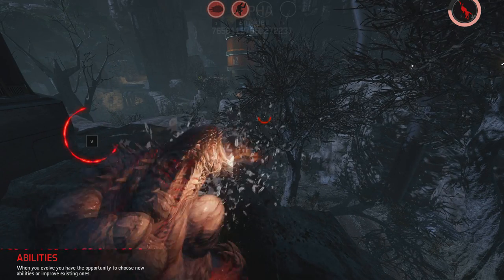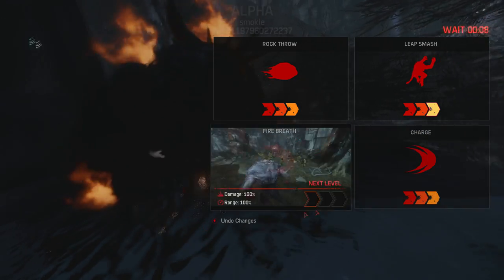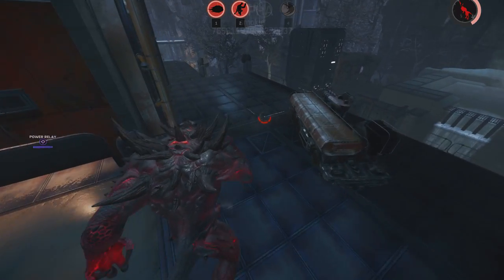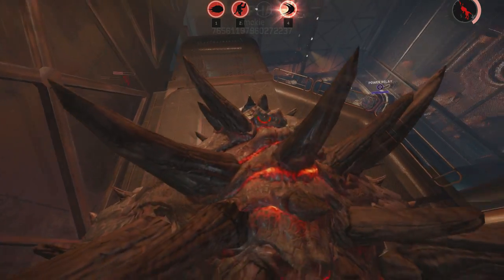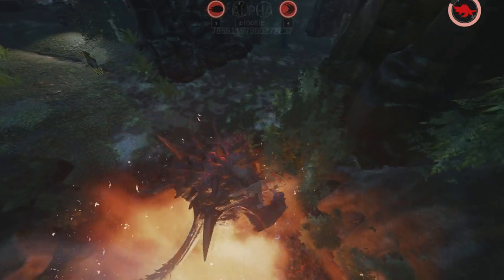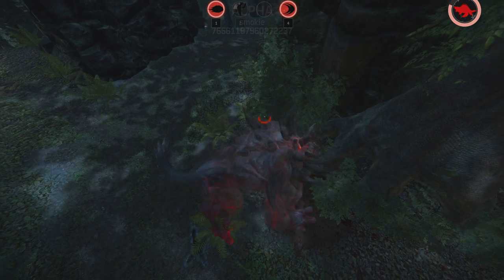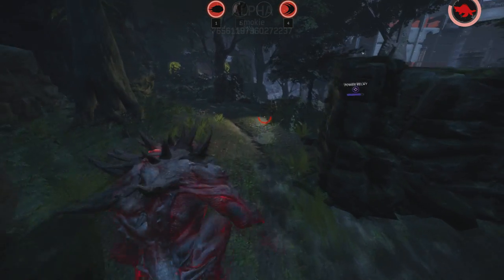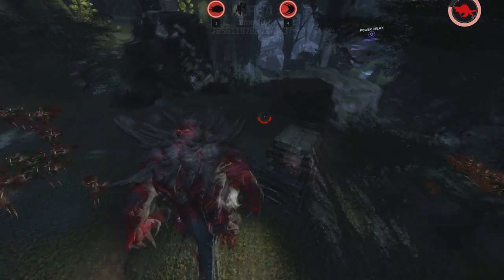Once I reach stage 3, I finish maxing Leap Smash and Charge and then put your last point into an ability of your choosing. During the final stage, enemy hunters typically begin to position themselves around their power relay to protect it. If they have set up a defensive stance, be sure to feed more before the fight as the extra nourishment will grant you a shield. Be cautious though — feeding to beef up your shield will also cause you to glow brightly, letting hunters spot you more easily.